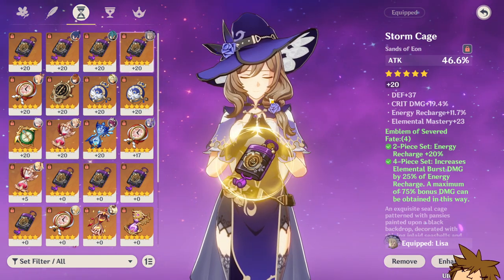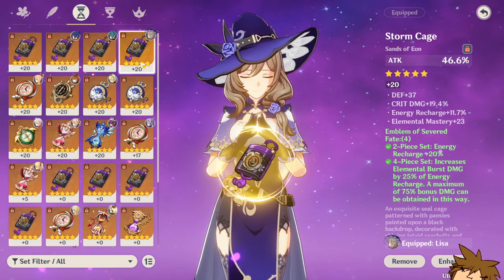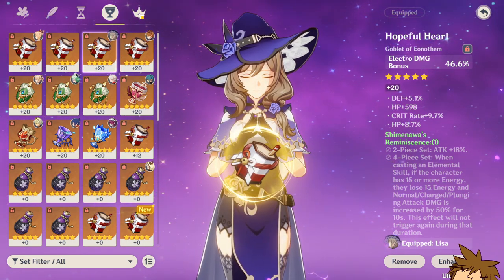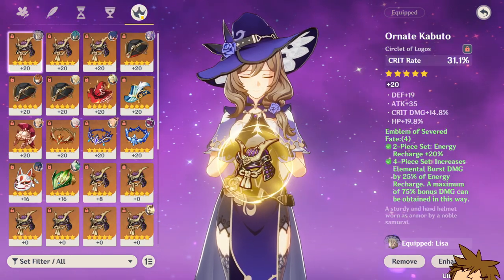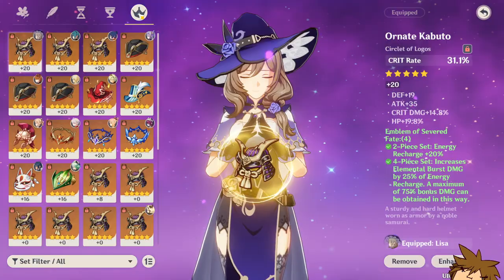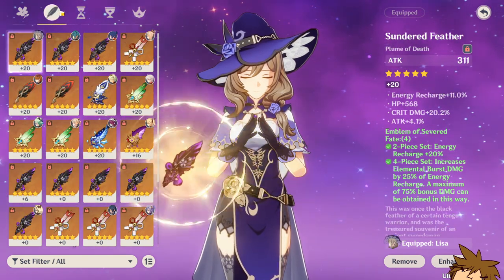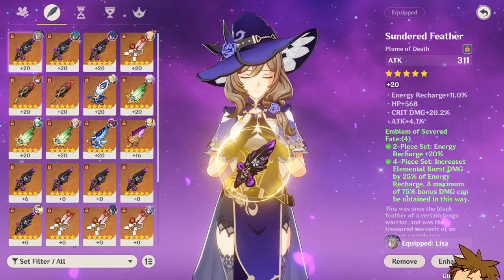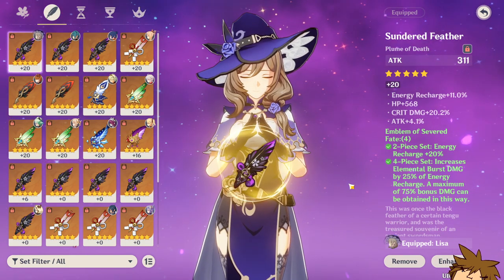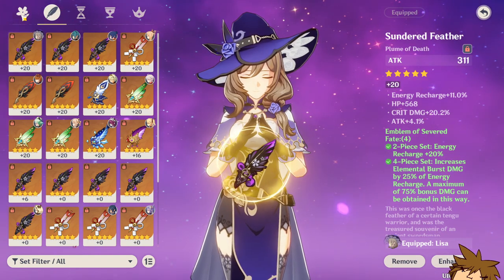You want energy recharge spread out across your substats. On my sands you can see 11.7% energy recharge on the substat roll. Here I don't have energy recharge, which means I should probably replace this piece with another one that has an electro damage bonus. I have a crit rate circlet with a good amount of crit damage, but no energy recharge, so I should find another circlet that's a bit better. On the feather I have 11% energy recharge, decent crit damage and attack percentage, but it rolled into HP a few times, which isn't ideal. You want to stack energy recharge, crit damage, and attack percentage.